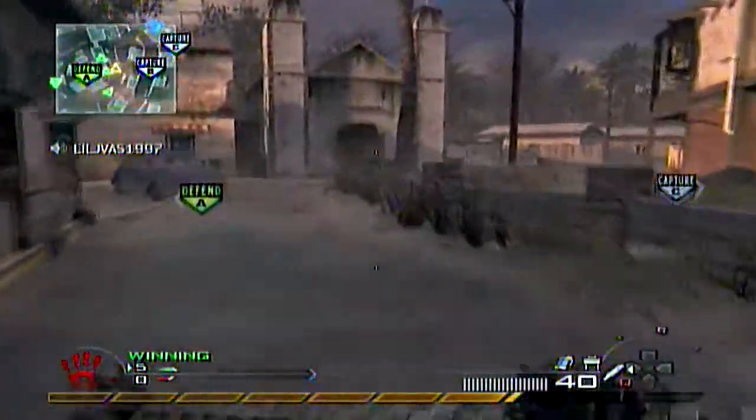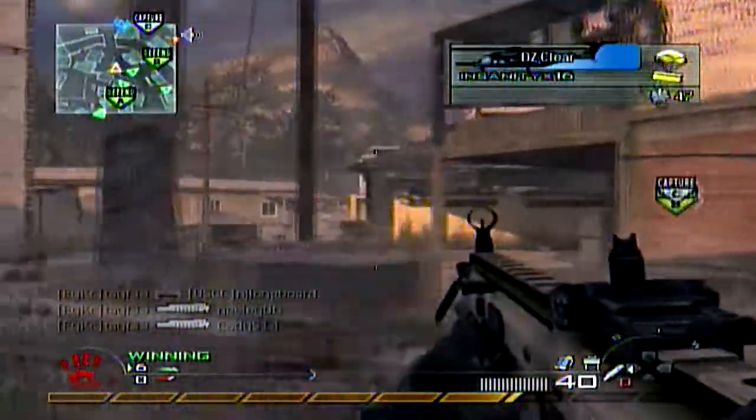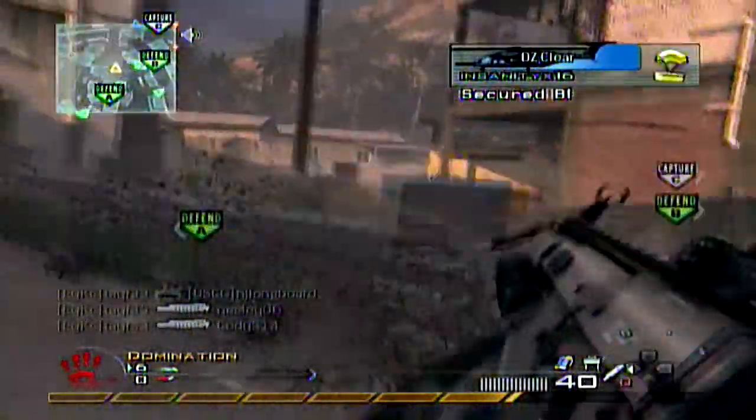Going out and trying to spawn snipe on high-rise in the middle of the game is not a good idea, first of all, because there's no one over there — it's just going to be kind of hard to do.